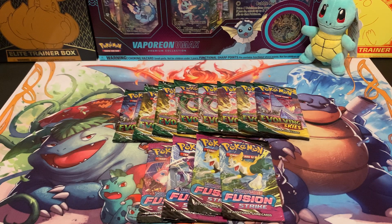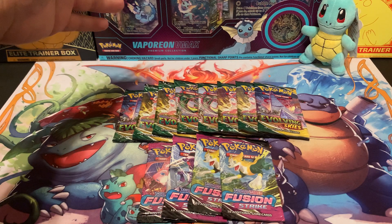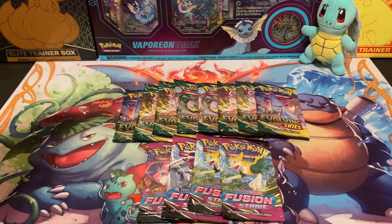Anyway, let's get into this opening. We'll start with Fusion Strike and end with Evolving Skies. People, be on the lookout — they're starting to stock more Evolving Skies. I found Walmart had stocked a whole sleeved box full, about 70 of them brand spanking new. They also had the Vaporeon, Flareon, and Jolteon premium collection boxes, about two apiece.